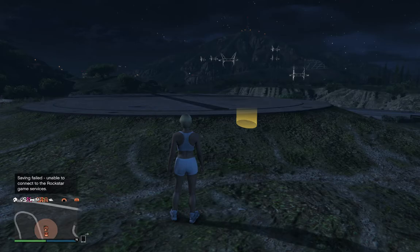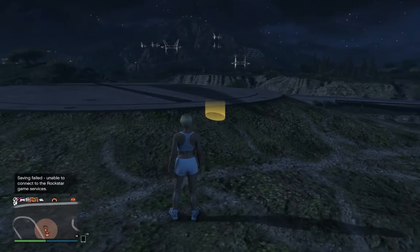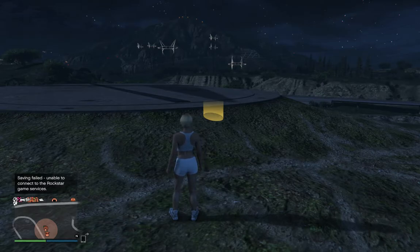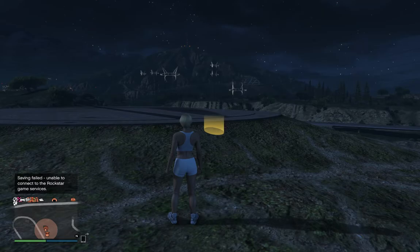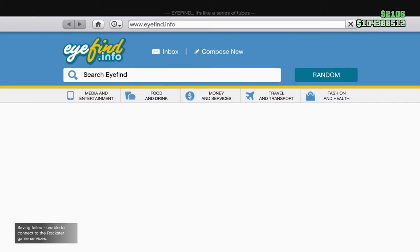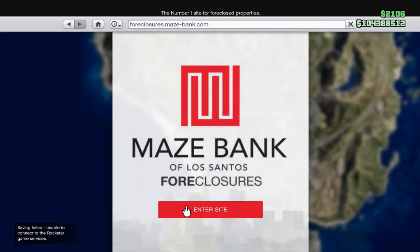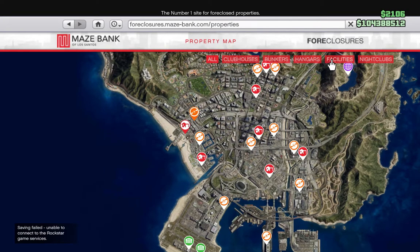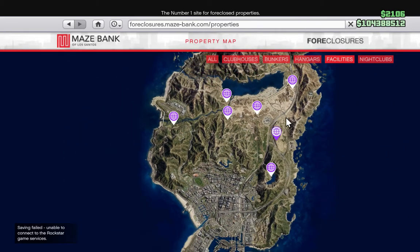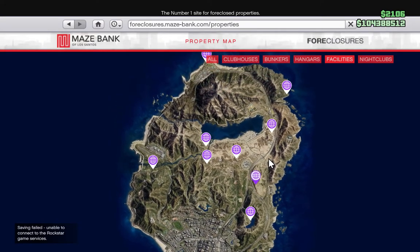Welcome to Starting Out part 12. This is a look at facilities. When I was looking to purchase one a long time ago, I didn't know whether to go for a bunker or a facility — I didn't know what these things did for you or what a hangar did for you. To buy a facility, you go to Foreclosures and Facilities. All the facilities are spread out in the north; there are none down in the city.